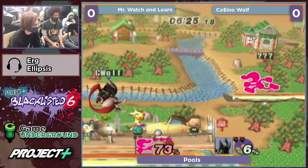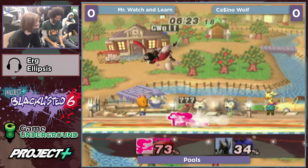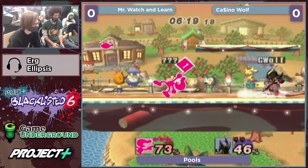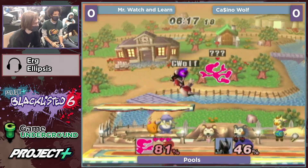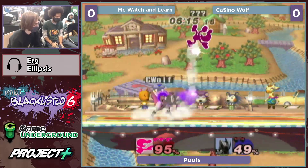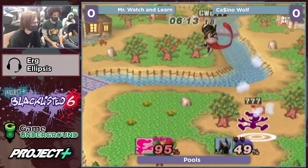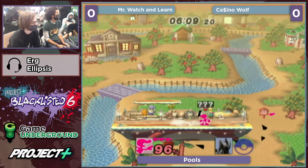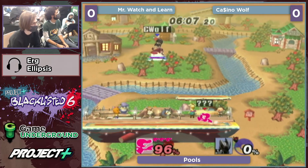This is definitely a good position for Game and Watch to be above Mewtwo. I want to see Spencer doing some b-reverse bacon in the air — that can be really hard to cover. I feel like Xeno's having a hard time finding kill confirms because of the floatiness, whereas Mr. Watch and Learn is finding kills from every move in Game and Watch's kit.